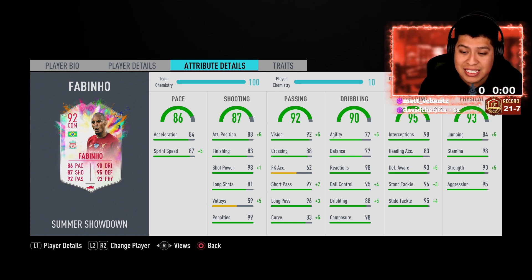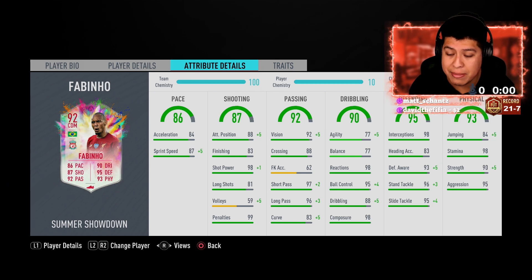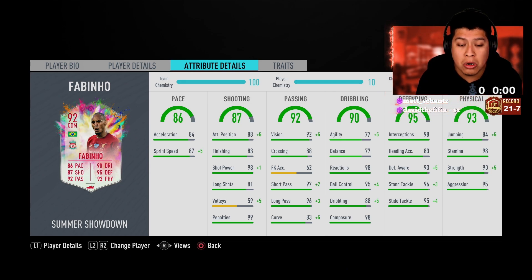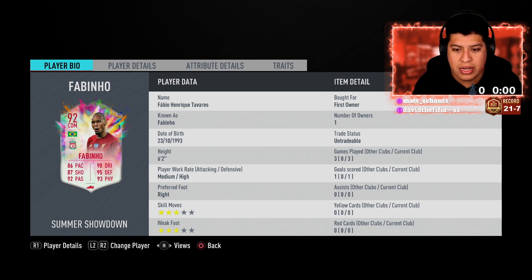Going over to the defending — his interceptions were phenomenal, defensive awareness was really great, standing tackles and slide tackles were really good. His physical was great too — stamina was great, strength was great, pushing players off the ball easily, wasn't getting knocked down at all, and aggression was fantastic. If he does go up to 95, this card is going to be the most meta CDM in the game — no doubt in my mind. I used David Luiz this weekend and this card just smokes it. Vieira mid, Vieira baby — nowhere near this level. The pace, dribbling, shooting, passing — insane. Defending and physical are probably similar but Fabinho takes the slight edge overall. He's got the medium-high work rate for the midfield — great.